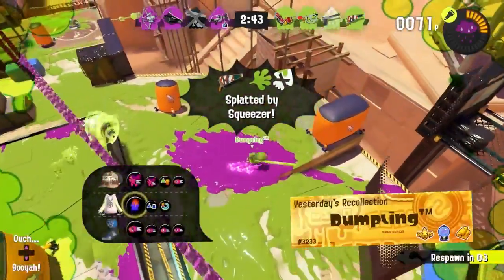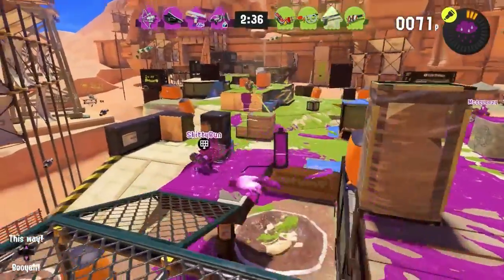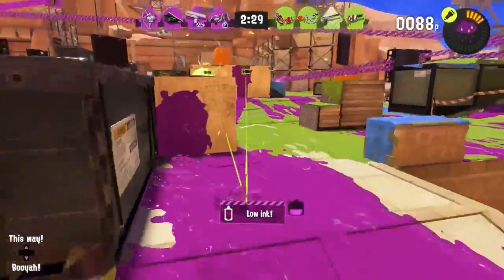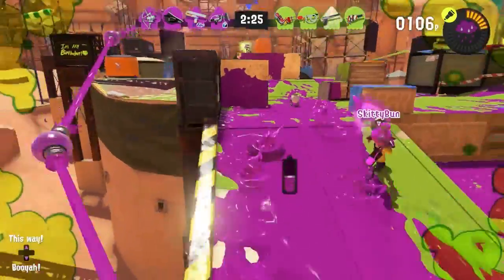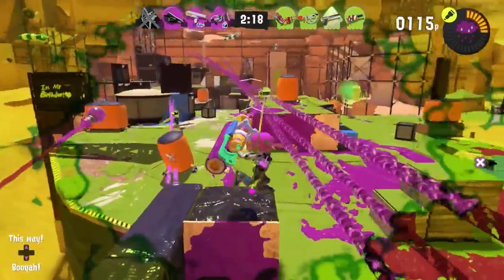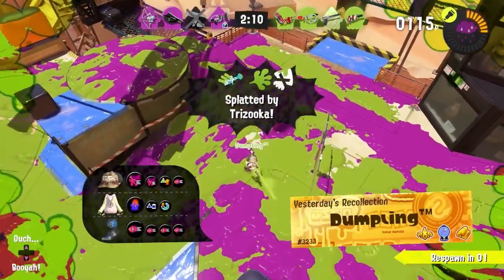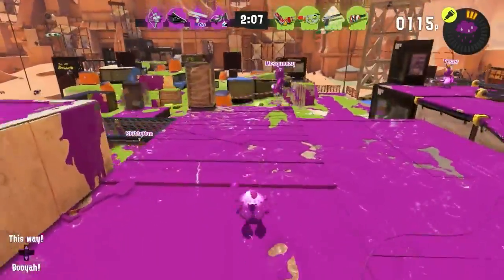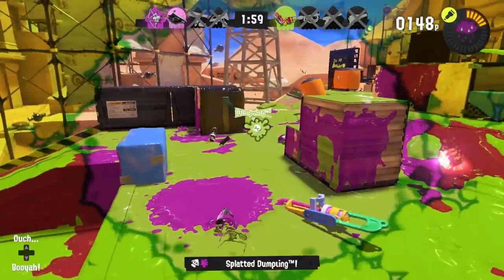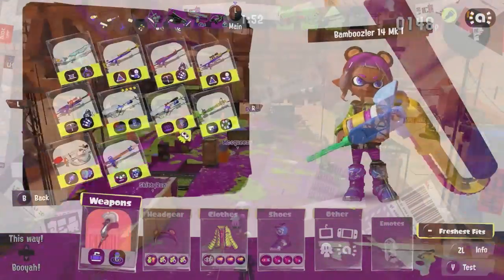For the roller class, the Big Swig Express is by far the best option. Other weapons like the vanilla Splat Roller with Kraken or the Carbon Roller Deco may have their merits, but the Express is the overall best for Gambit because of its assist potential through chip damage — whether from Angle Marker, Ink Storm, or the main weapon itself. If you hit a horizontal direct followed by an Angle Marker, it's actually an instakill.